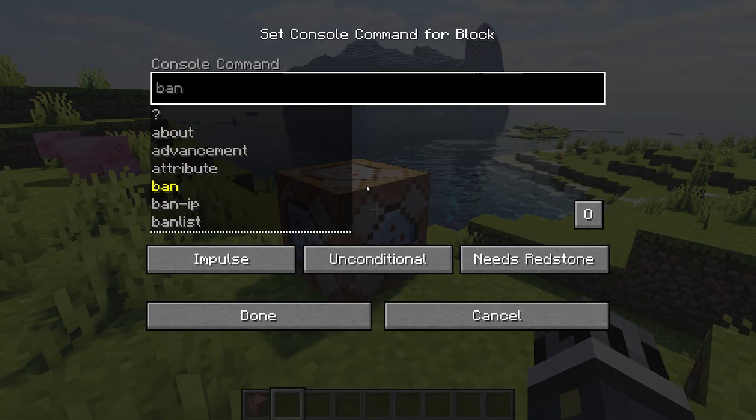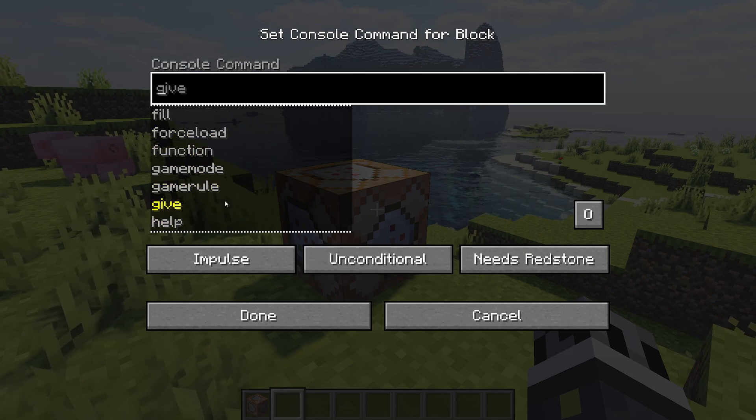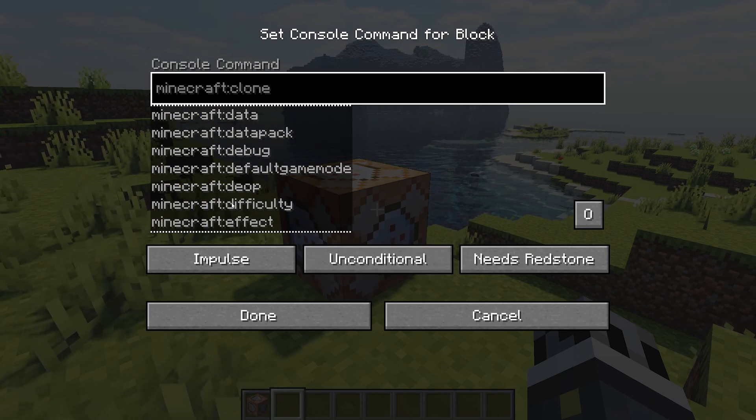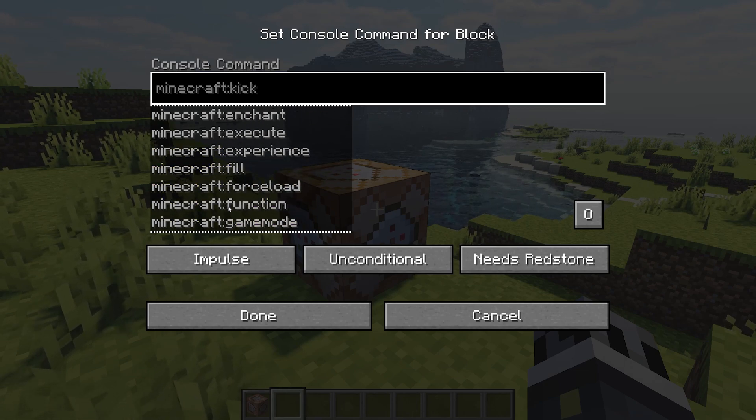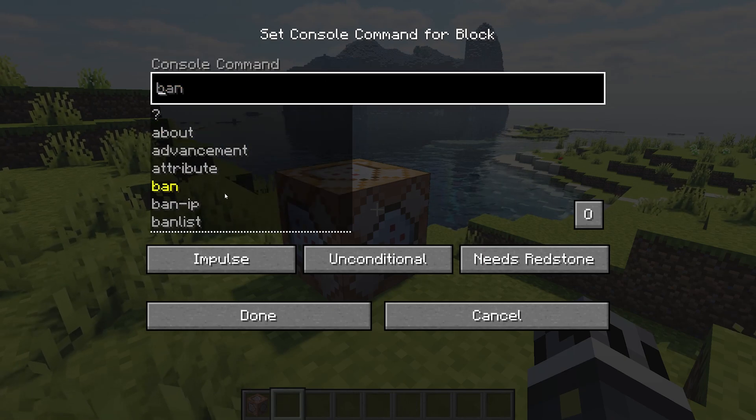From the command block we can go ahead and run a whole list of commands. As you can see, in the latest versions of Minecraft these commands are actually already pre-filled for us, so we can click on one of the commands we want and it'll autofill within the command console.